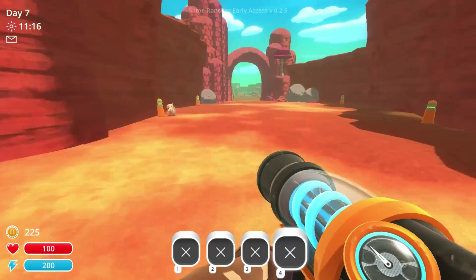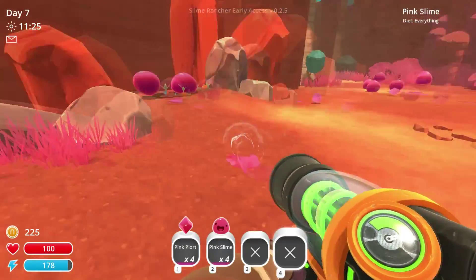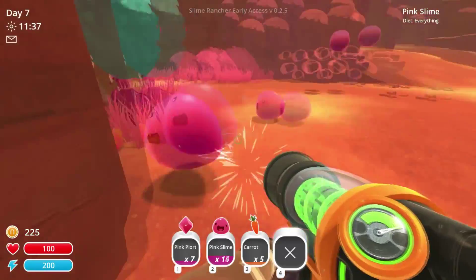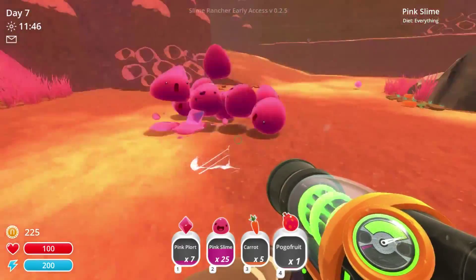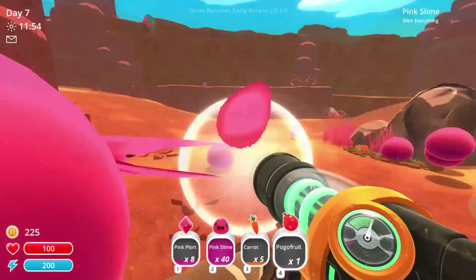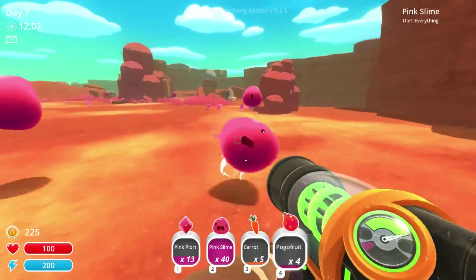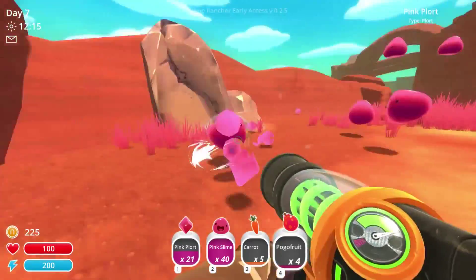Let's go over here and see. Actually, I think this is an updated version — it's 2.5. I should have checked to see what they updated. But we'll just grab some of these pink plorts. I just want your pink plorts, but if you guys want to come along, that's fine as well. I don't know what I'm going to do with you guys. Let's just collect them all. Wow, look at all those guys — it just keeps spitting them out, that's funny. Now I'm full of the slimes.